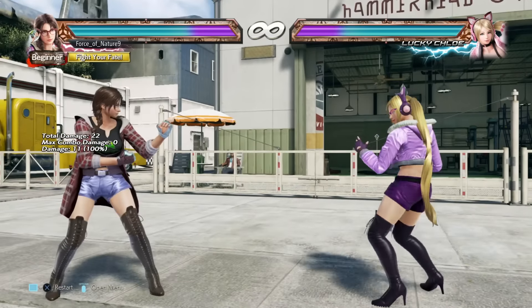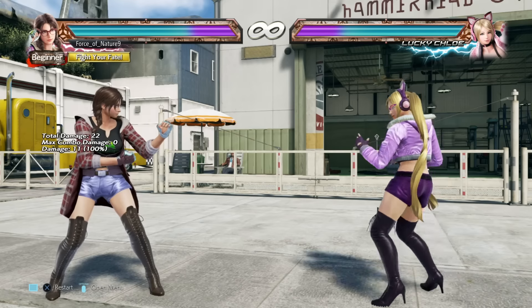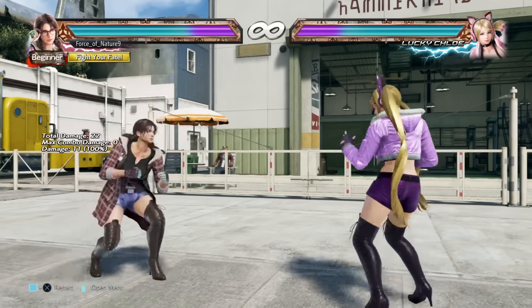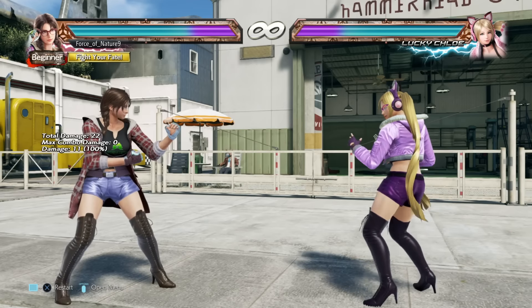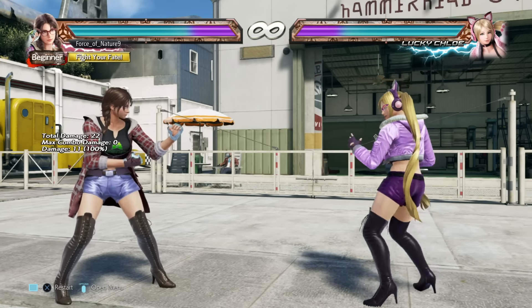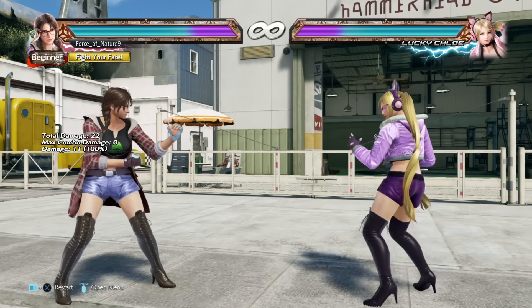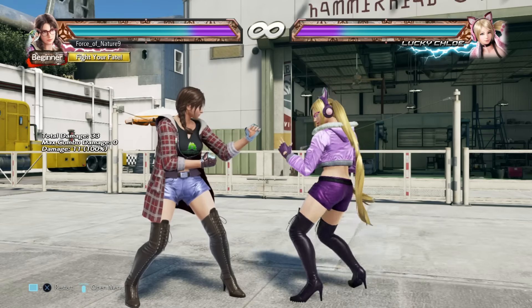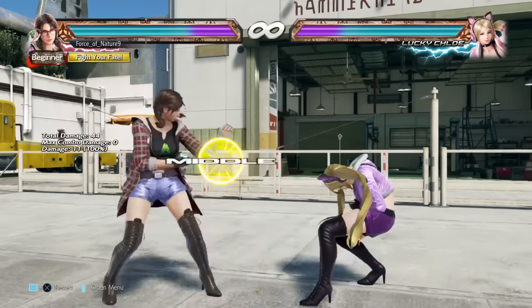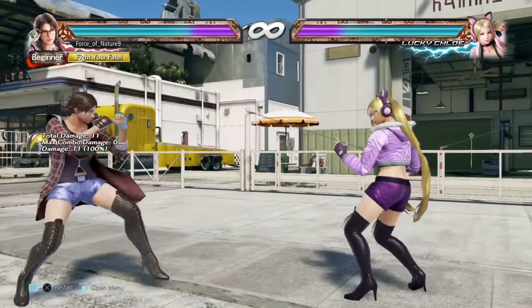The main reason I'm pointing this out is because this move is arguably Julia's best move. This move right here is a 12-frame mid — which is kind of crazy, because most down-forward ones are like 13 frames. But Julia's elbow comes out in 12 frames and is only minus 2 on block. So this move is really abusable, and its range is great.